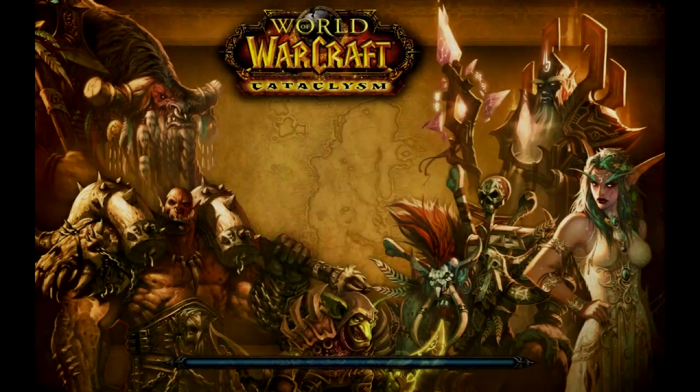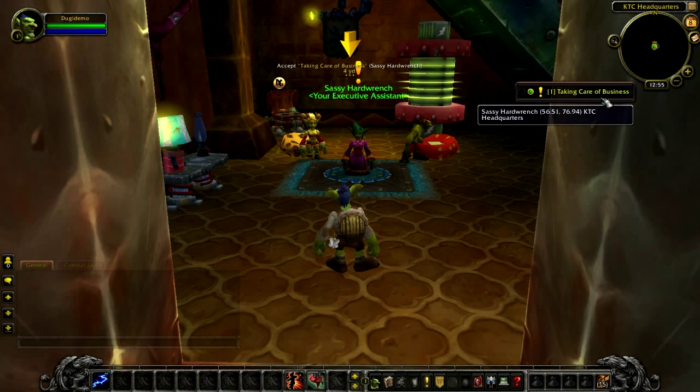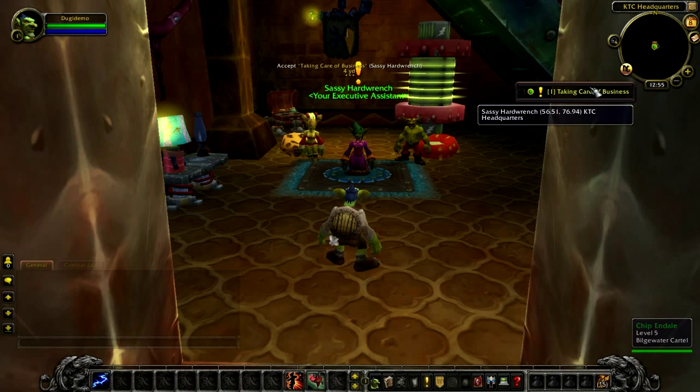The first time you enter the game with Doogie Guides you should notice three things on the middle top of your screen. The first is the Doogie Guide status frame, the small Doogie Guide minimap icon that is handy for turning the guide on and off, and also the Doogie Guides arrow that is spinning in front of you.